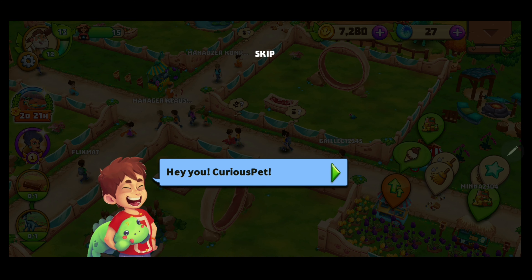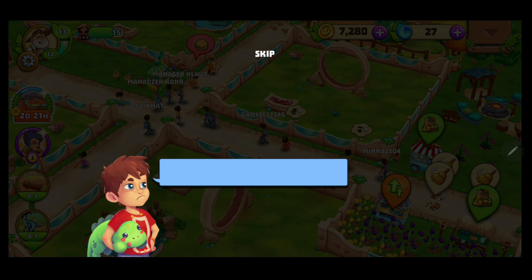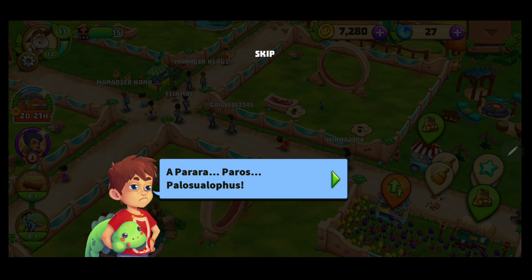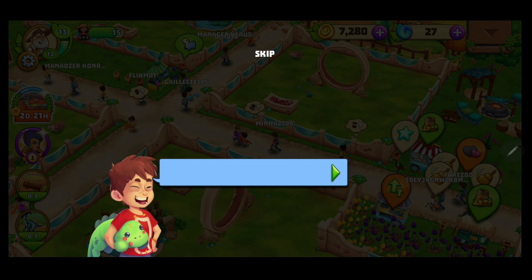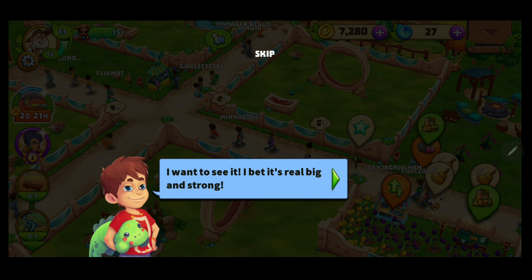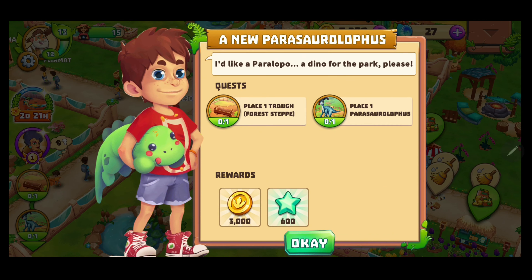Hey, curious pet! Look at this magazine — it has a great dino in it! So I get a new... Parasaurolophus? I want to see it, I bet it's real big and strong. Great, this is our new task: Phase One — Parasaurolophus.